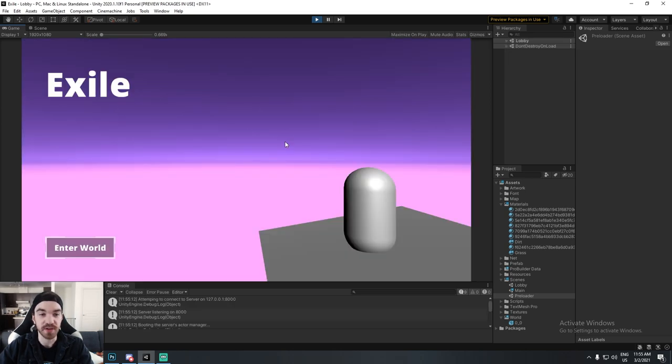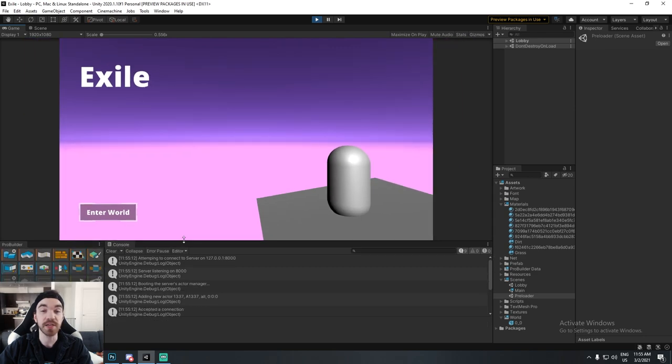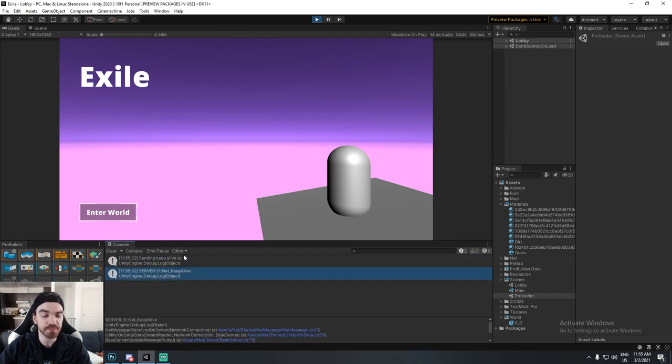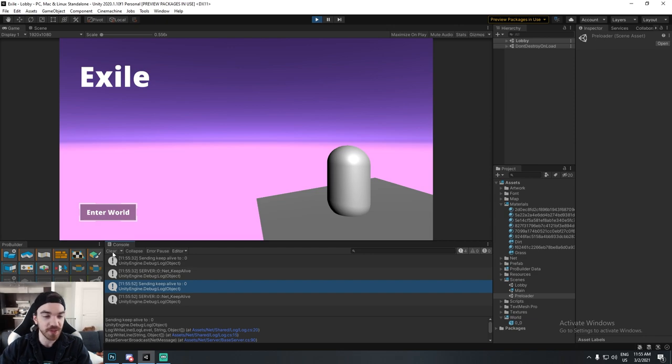I'm going with the server and client option. We are now technically connected to a game server. If you're a person joining a world that already exists, you might want to customize your character here. I receive Keep Alive messages to prevent disconnect through timeout — I send a Keep Alive every 25 seconds because the timeout is currently at 30 seconds.